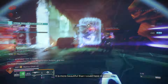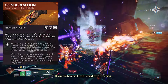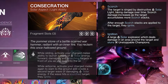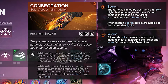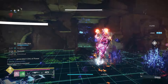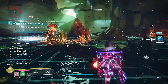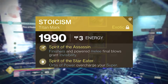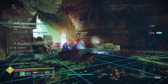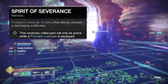With this build today, we're creating a powerful slam attack by using the Consecration solar aspect. What this does is allow us to slide and melee, performing a powerful slam that scorches targets in front of you and does a ton of damage. On its own it's already pretty good, but we can make it a whole lot better by using exotic class items that have perks benefiting the melee ability.